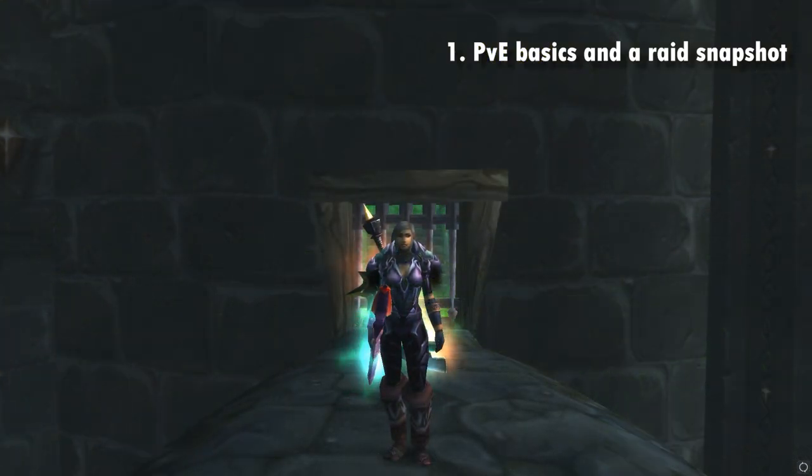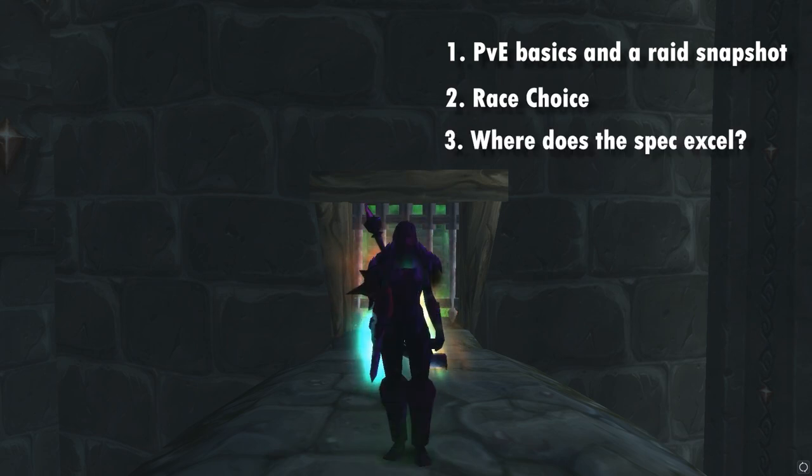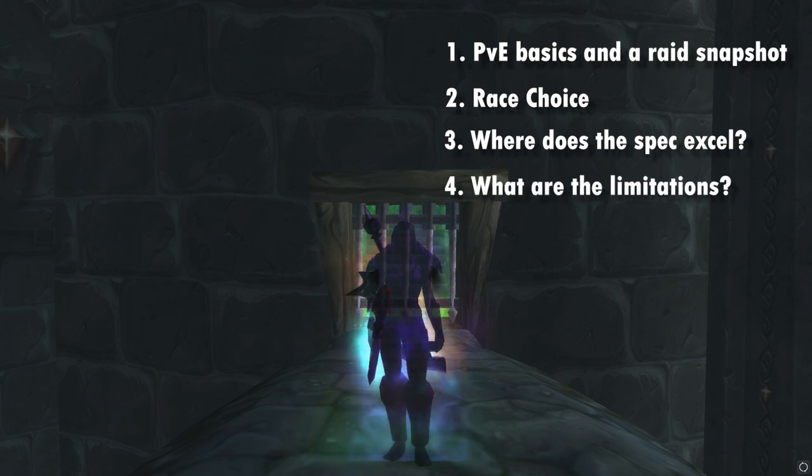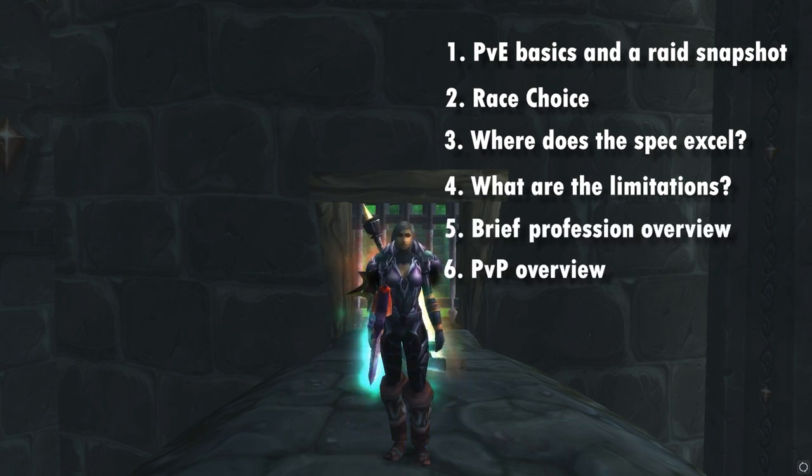First the PvE basics — talents, stats, that kind of thing. We'll finish off with a discussion on race choice briefly, before heading into the strengths or reasons to play Rogue, along with the limitations or reasons you may not enjoy playing Rogue. Following this we're going to cover professions and PvP briefly, but if you want super detailed information on these topics you'll definitely want to check out some other videos after this one.